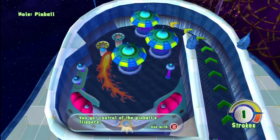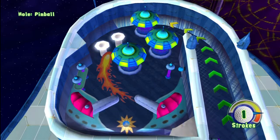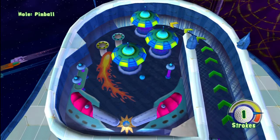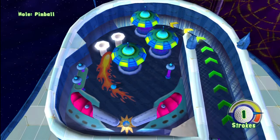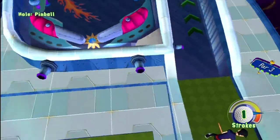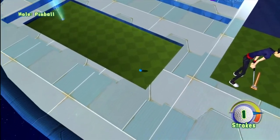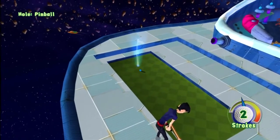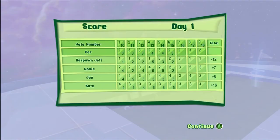For the pinball hole, it has a lot to do with luck and how the ball bounces around. You can control the flippers with B, but sometimes it doesn't even get close enough to hit with the bumpers. If it gets in flipper range, knock it up into the yellow or blue spaces up there — one gives you a free shot, and the yellow one gives you the hole-in-one and shoots you out the other cannon. Otherwise it'll just put you near the hole but not in it, and you'll want to hit it at the top of dark green.